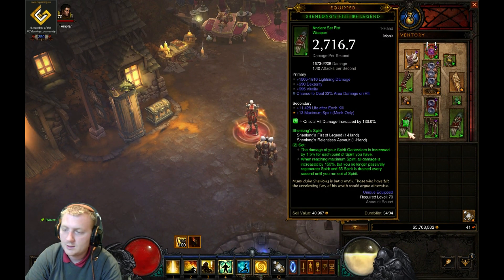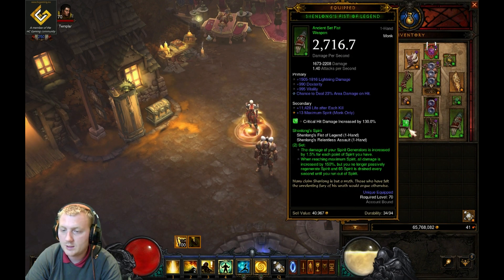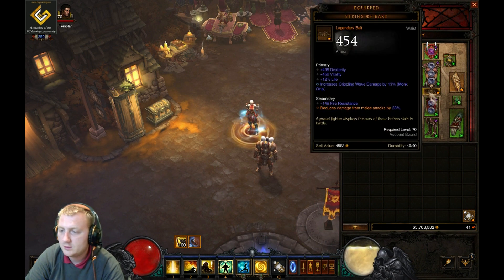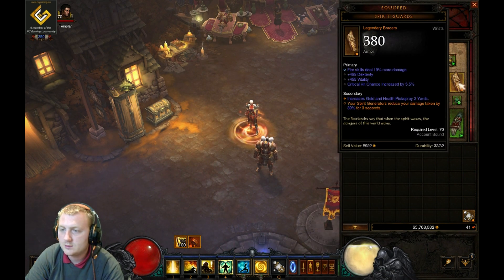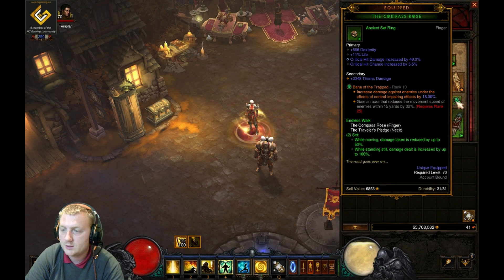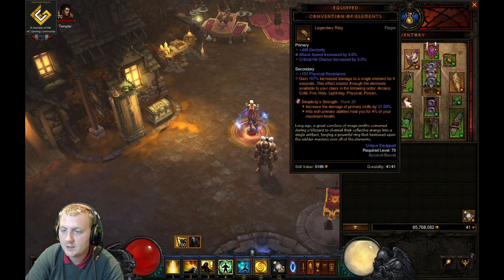I've got my Shenlong's Fists — they're not really very good weapons but I need the two-set bonus spirit generator bonus. Obviously got my R6 six-piece bonus because I'm using Ring of Royal Grandeur. Got a little String of Ears, not the greatest one. Spirit Guards — same, not great. Got my Traveler's Pledge and Compass Rose sorted. Got all my three gems: one's still only level 10, that's level 25.